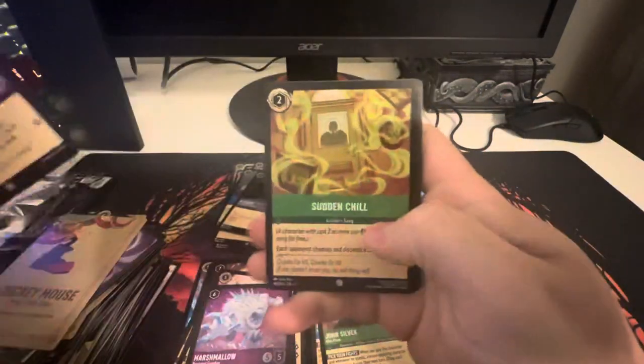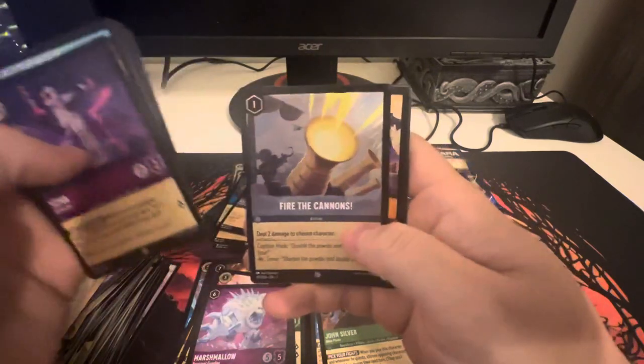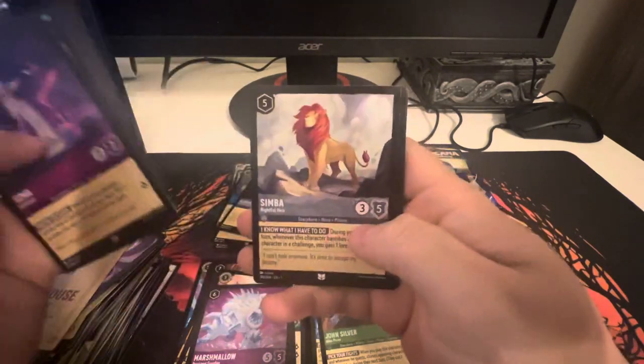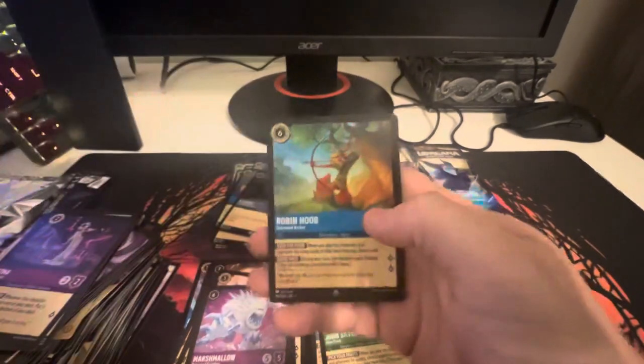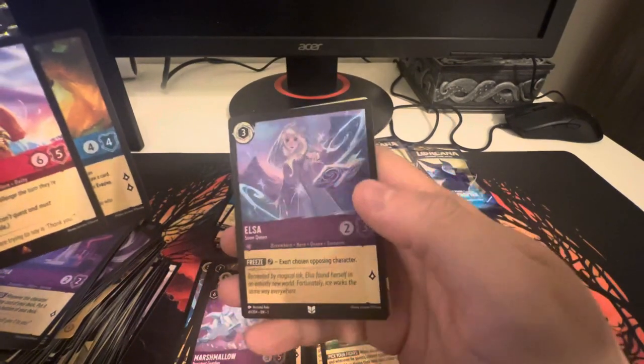It would be nice to make a Stitch deck — I've seen a lot of Stitch decks that look cool. Yzma, Sudden Chill, Donald Duck, Goofy, Hakuna Matata, Fire the Cannons, Be Our Guest, Simba, Tigger, we got Maui, with Robin Hood, and Elsa in the foil.